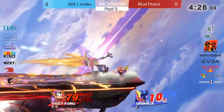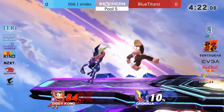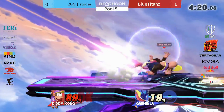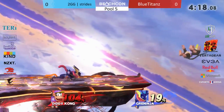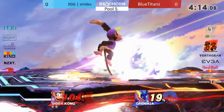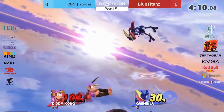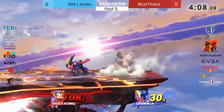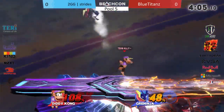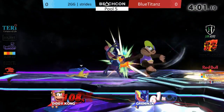Blue Titans needs to find a way to get in right now. I'd like to see him in neutral try to force an approach from Strides — try and go for some more water shuriken. In neutral those are a lot better than people think they look. Might be finding something here — if you can get an up throw to maybe an air dodge read up air. Oh, the down tilt — down tilt up throw, back air conversion.